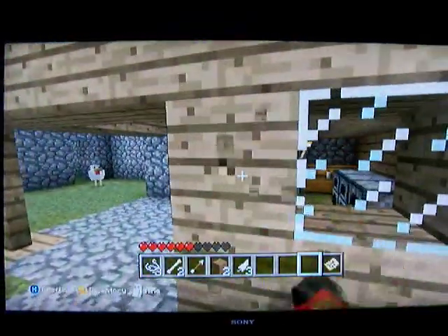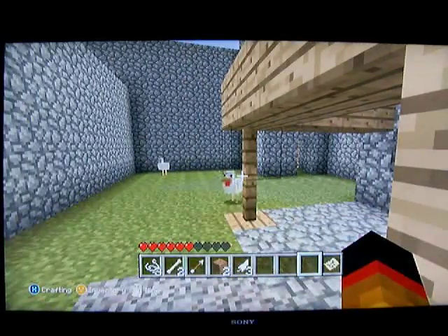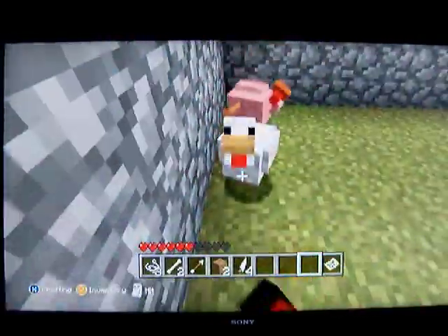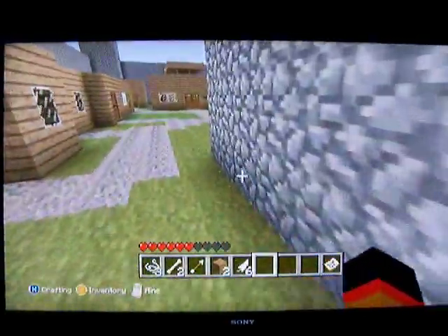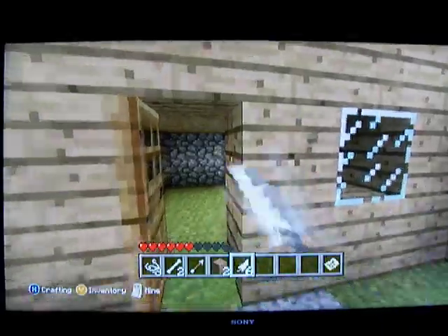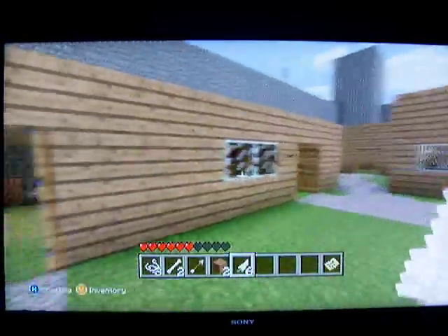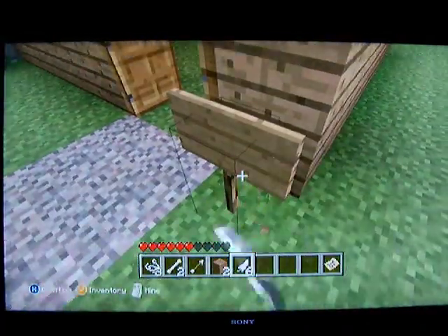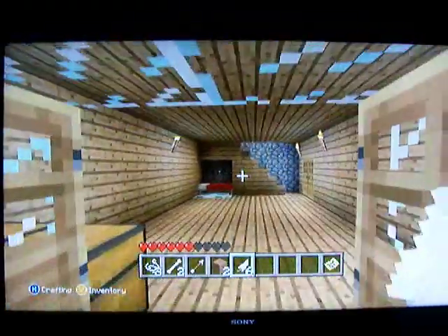Over here is the blacksmith shop. So here's a house that one of you guys could own if you were to join the server or something. Basically you would be able to expand it — you don't have to have it this size. That's our workplace, this is the library, the granary — there will be no stealing from the granary, anything that you eat from it has to be replaced. Here's another house that somebody could own, with a little sign that they could adjust and make it say what they want. Here's Connor's house, it's quite lovely — he has a floating bed or something in there.